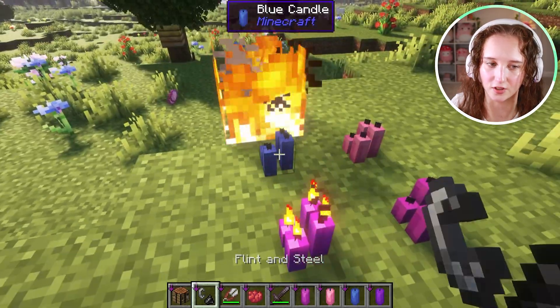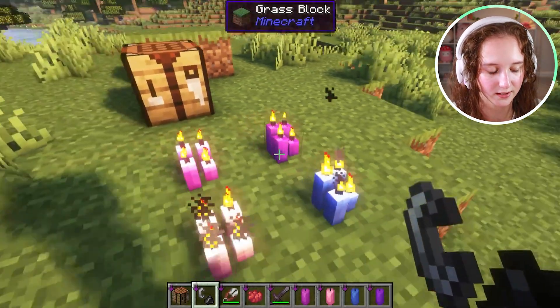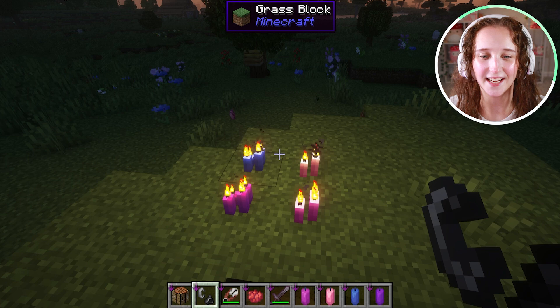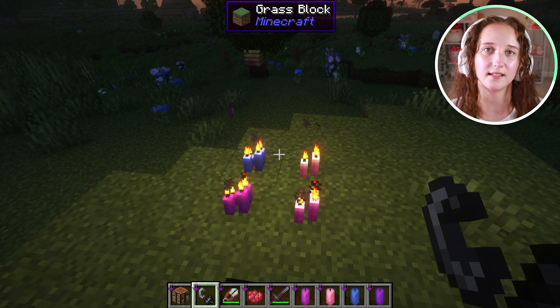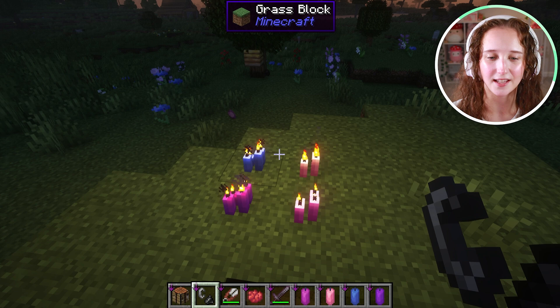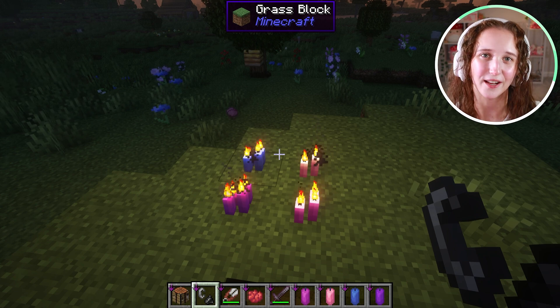To light all of these, you just right-click and you will have that. And then let me show you what it looks like at night. They are super, super pretty, and I definitely recommend having candles as a light source because the light sources in this game that are pretty are somewhat limited, and they will just help make your game look so cute and cozy. And that is how you can make some candles in Minecraft. I hope this video was helpful, and I'll see you guys again next time.